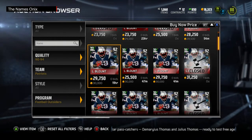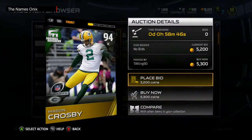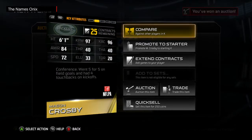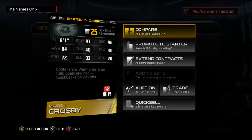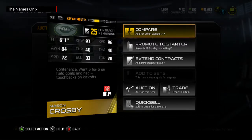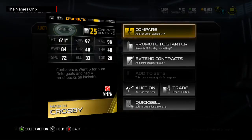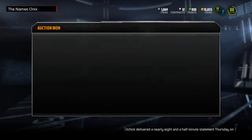The Mason Crosby card is actually a 94 overall kicker and I'm just gonna go ahead and buy him right now — you can join my team right away. 97 kick power, 96 kick accuracy, and he was only going for about 5k. For a kicker that's 94 overall I will definitely take him for 5k. That is amazing kick power and accuracy combined — the majority of kickers do not have that. Now only one left is Martellus Bennett — let's see if we can find him on the block.